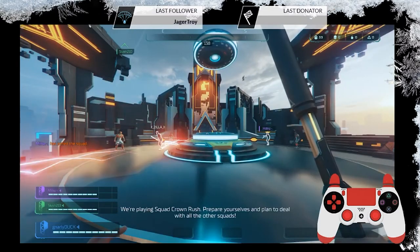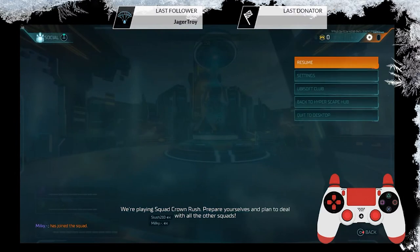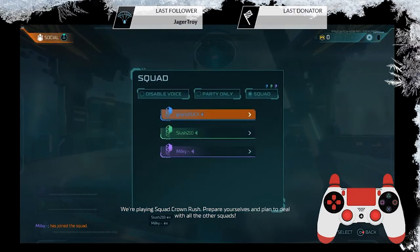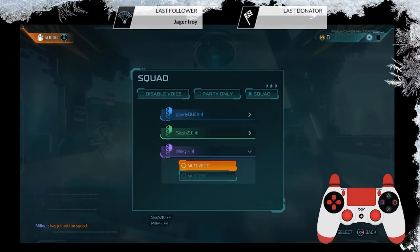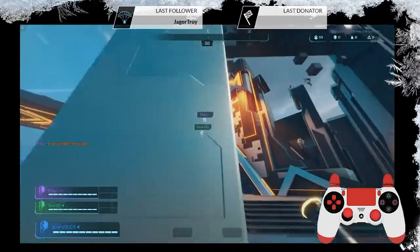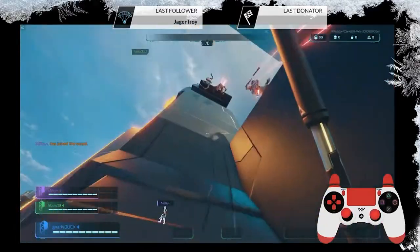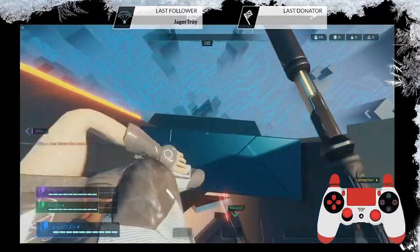Talking to a potential teammate in voice chat — not sure they can hear me. I have push-to-talk enabled but don't know what the button is on controller. Muted the first guy because he was annoying. Playing parkour in this level — sliding around.